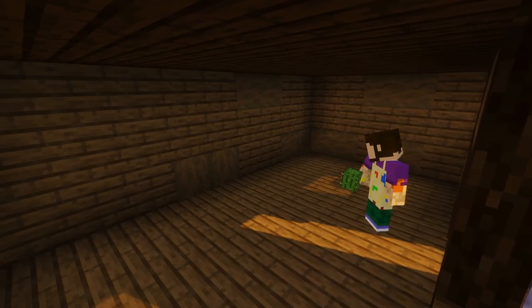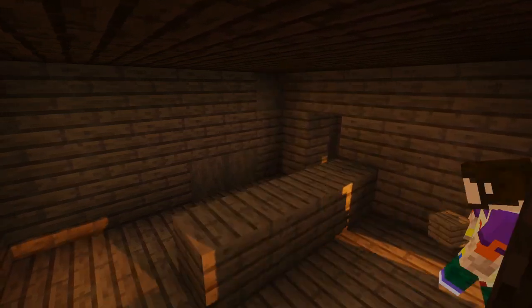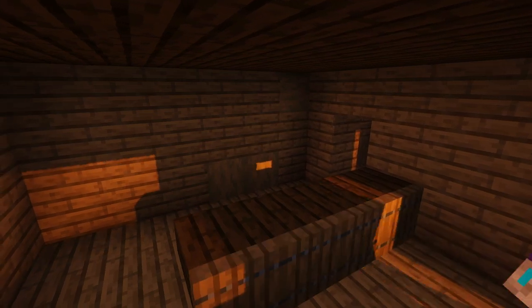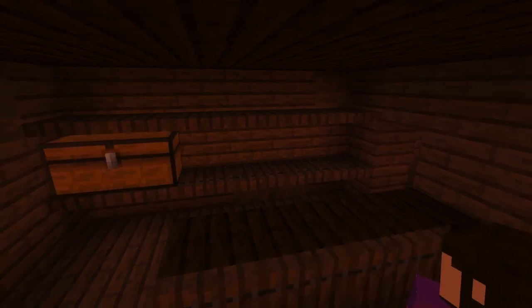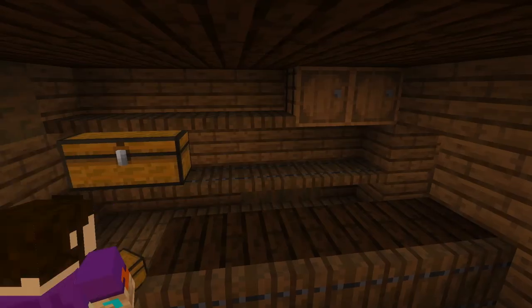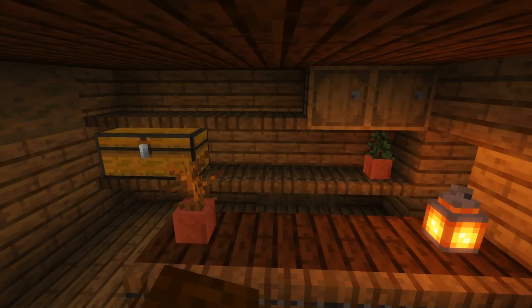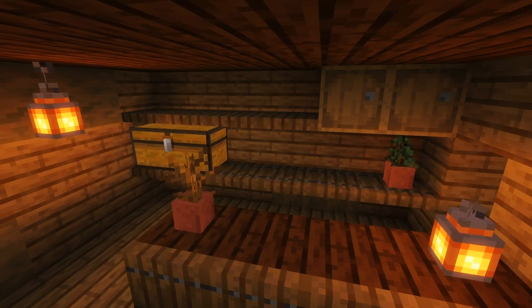Now it's time for the interior. I wanted to create a quite small, quaint shop inside, so I built a wall to form a little side room as a bedroom for our shopkeeper. Then in the shop itself I added a counter and some shelves behind the counter to store all the items our shop has for sale. For extra detail, we're going to add a few bookshelves, barrels and lanterns to add a bit more atmosphere and life to the place.